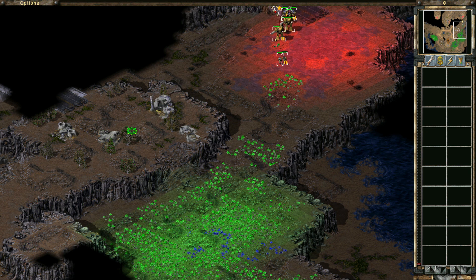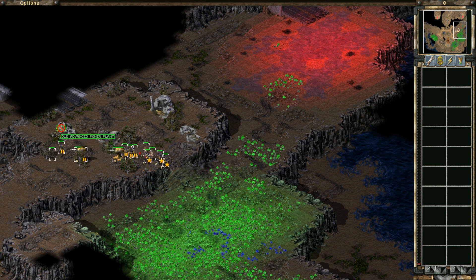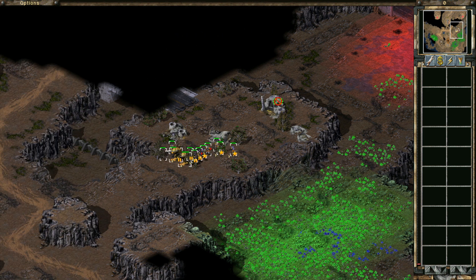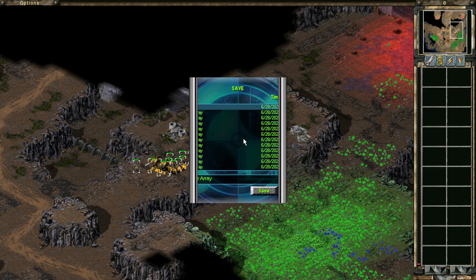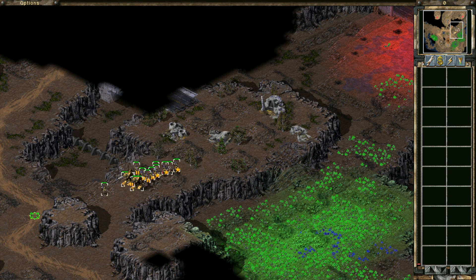You guys are gonna come this way, and I want everybody to heal as soon as they get up here. Look at this — it's like a former GDI base! Old refinery, old construction yard. It'd be nice if I could rebuild. Old power plant. This is a reference to Command & Conquer 1, isn't it? Yeah, because they don't look like that in this game — that's funny. Remnants of the old life. Let's save — resume mission and continue.